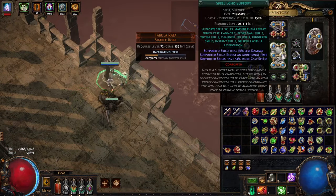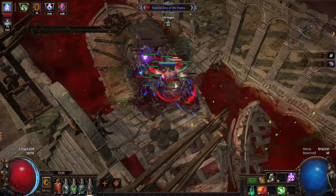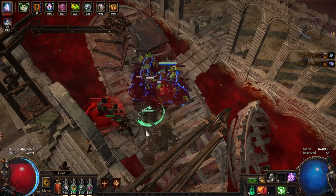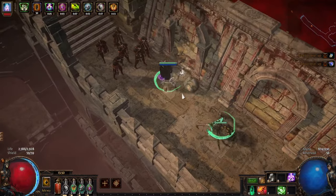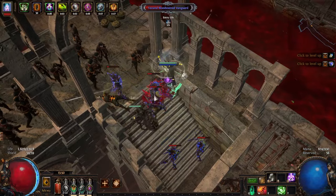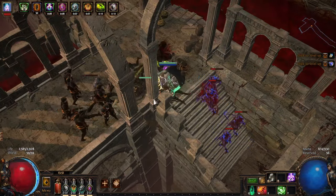Here you can see the specter use a large Nova area of effect spell. This is the spell that applies the debuff. The debuff lasts for 5 seconds and the Nova has a 10 second cooldown. You can see on monsters that they have a green shroud around them, clearly indicating that they are debuffed. We can support the Nova spell with increased duration so it would last a significant amount of time.